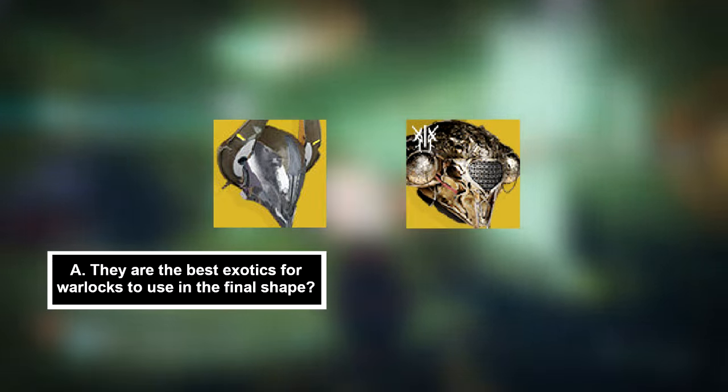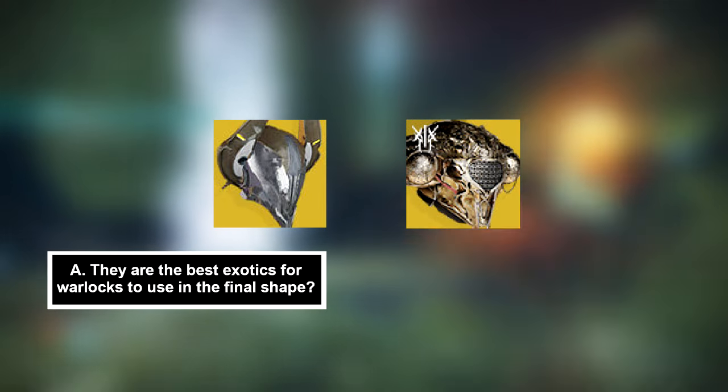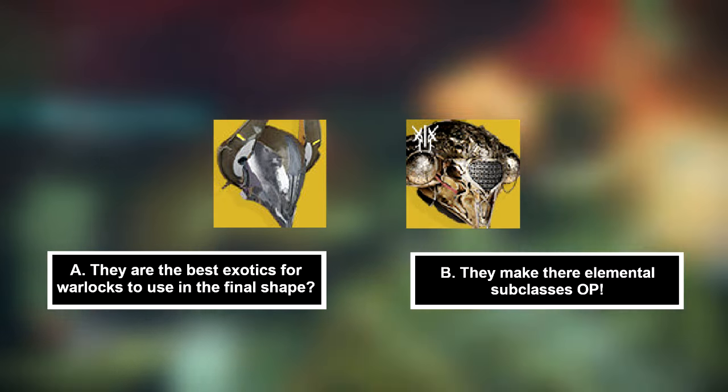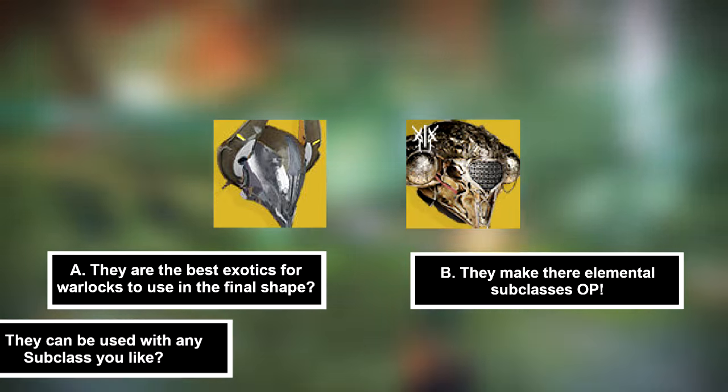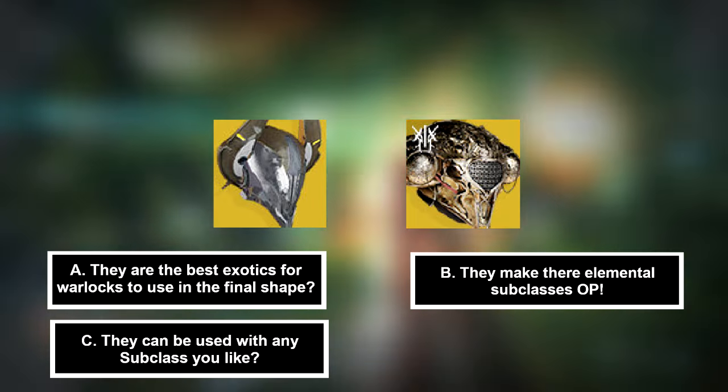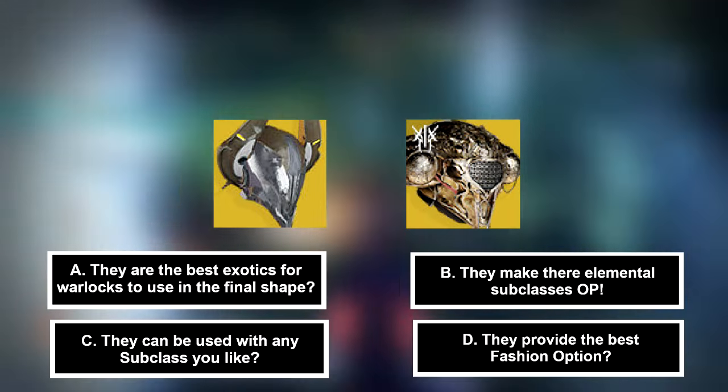Is it A, they are the best exotics for all classes to use in the Final Shape? B, they make their elemental subclasses really overpowered? C, they can be used with any subclass you like? Or D, they provide the best fashion option?